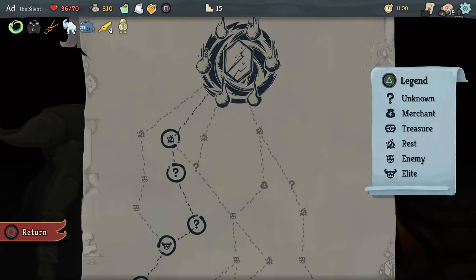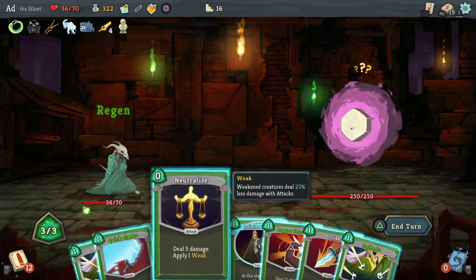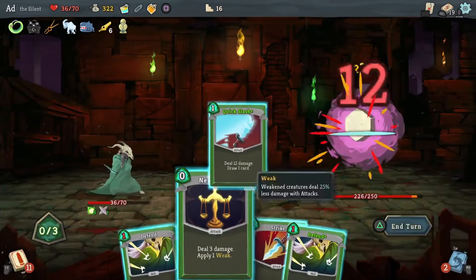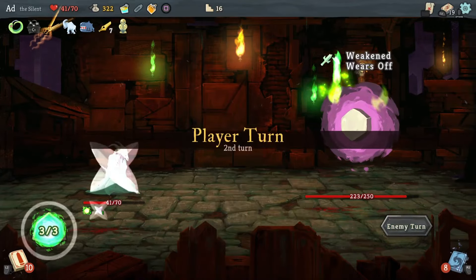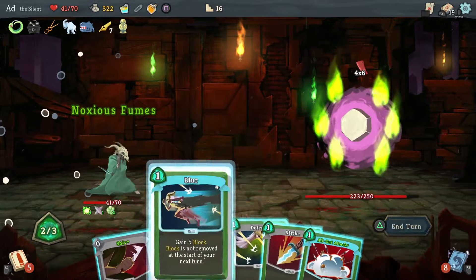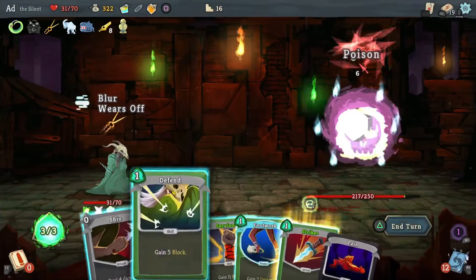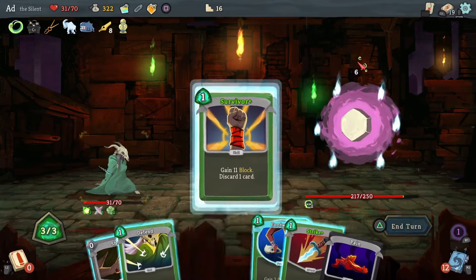I reckon we can take on the Hexaghost just fine. I'm going to stick the Regen Potion going now, then play Infinite Blades, Dagger Throw, Quick Slash. We'll play Neutralize just for fun. That's a nice opener — we've taken off 27 health. Let's pop Noxious Fumes down. With our setup it won't do a whole lot of damage, but over the course of a boss fight those bits stacking up can be 15 to 20 damage, which is really useful.